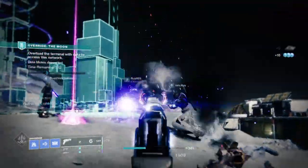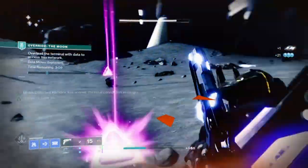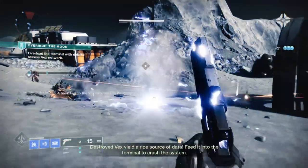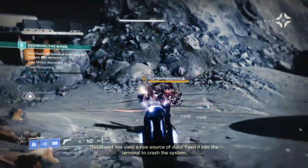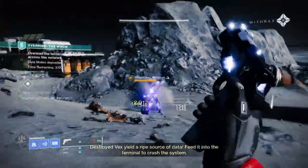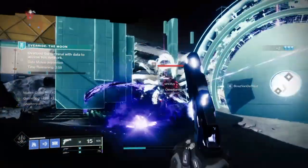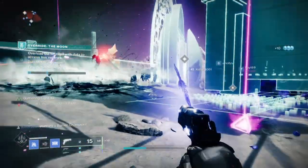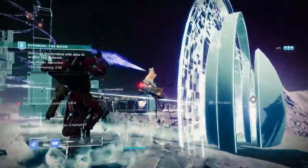As of recently, Bungie have adjusted how Severance, Felwinter's Helm and Assassin's Cowl interact with enemies by changing the interaction of their effects to occur on the enemy rather than you. What this means is that every time you do a charged melee attack on an enemy, instead of the effects happening on you, it will now happen on the enemy's body.